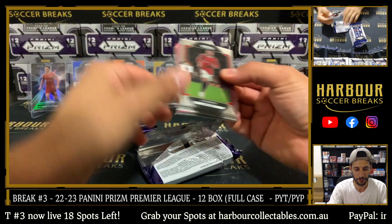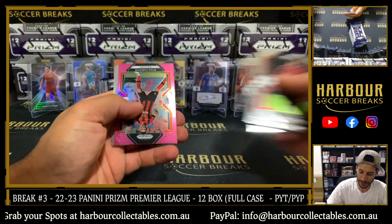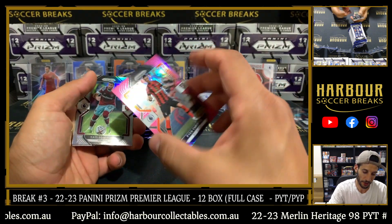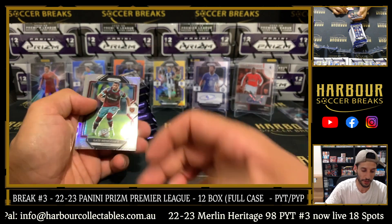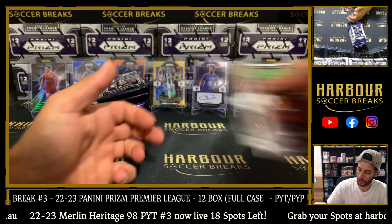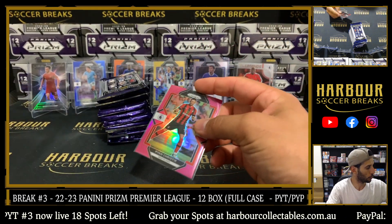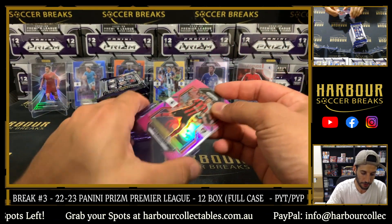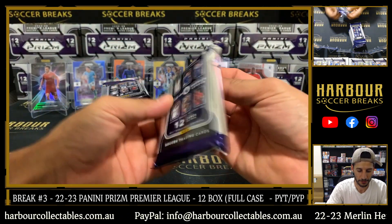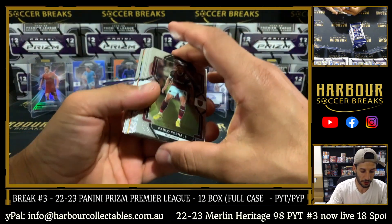You're never going to get perfect on Prism — ever, in any Prism product. Very hard. So when you hit a 10, that's worth heaps. Ryan Christie on the pink, 135 of 199. Silver Ben Rama. The World Cup Prism was the same thing — getting 10s is actually super rare, very hard. Less 10s out there means the value will be higher.